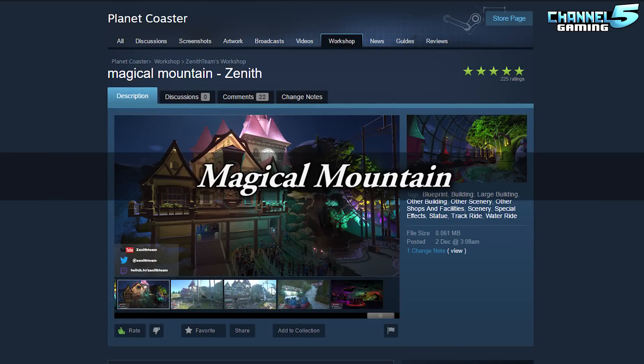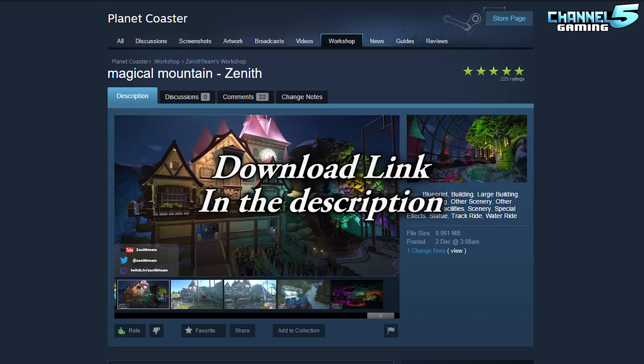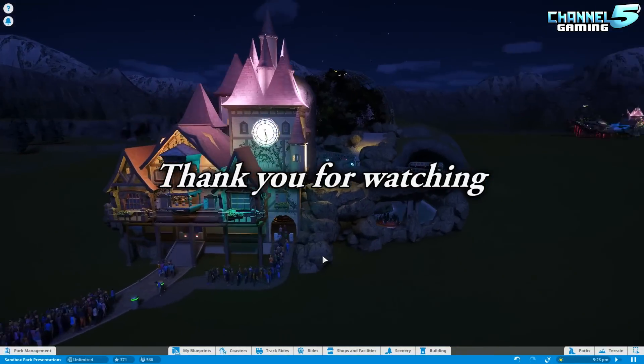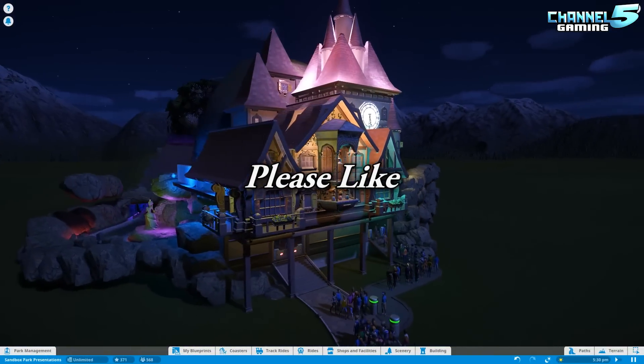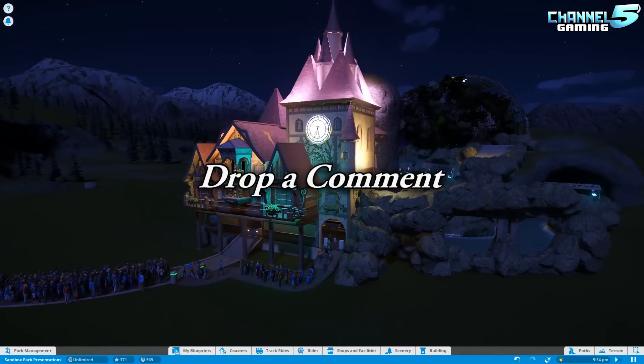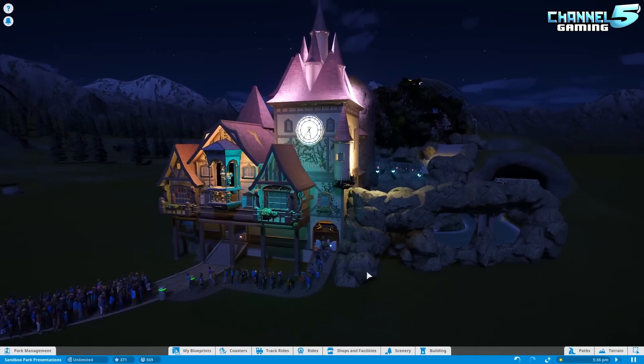Once again, that is Magical Mountain by Zenith Team. Find them on the Steam Workshop — the link will be down in the description below. That's going to do it for this episode. Thank you guys so much for watching. Please remember to like if you enjoyed, subscribe for more videos like this, and let me know what you guys think about Magical Mountain down in the comments below. Alright guys, I'll see you in the next episode.